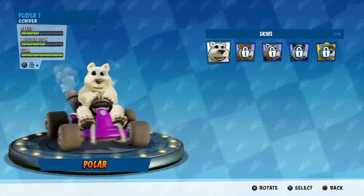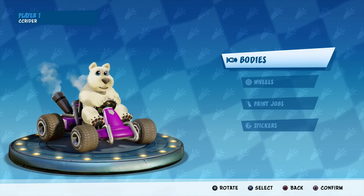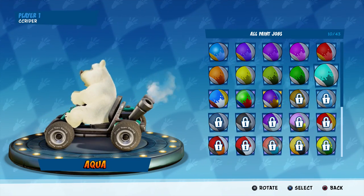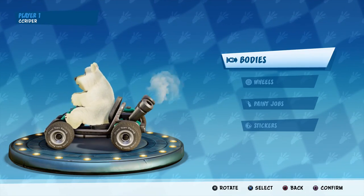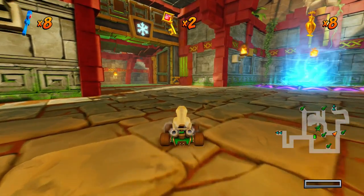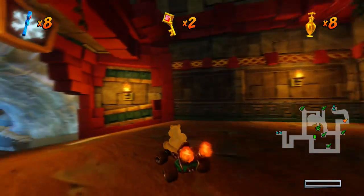We'll start with the normal skin. When it comes to the carts, this is not Polar's normal cart color — that would be the Aqua color. Very, very cool. I'm super excited, let's get started. I'm going to confirm that we are good to move to Glacier Park — yeah, I guess this is the correct one.